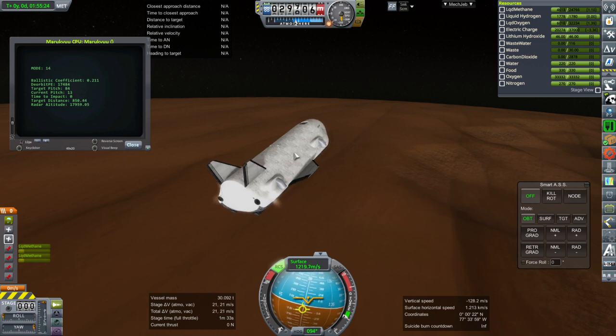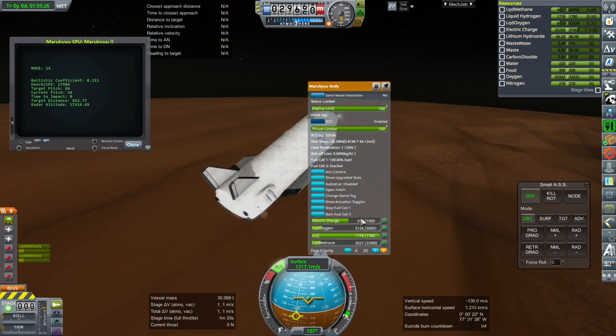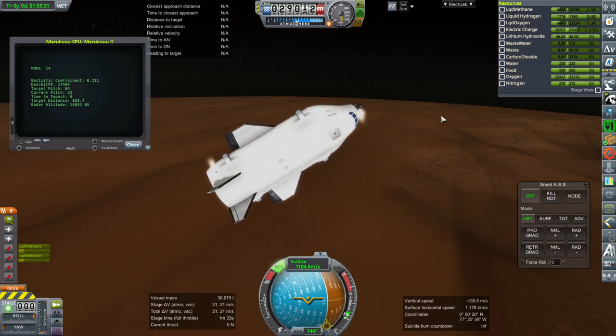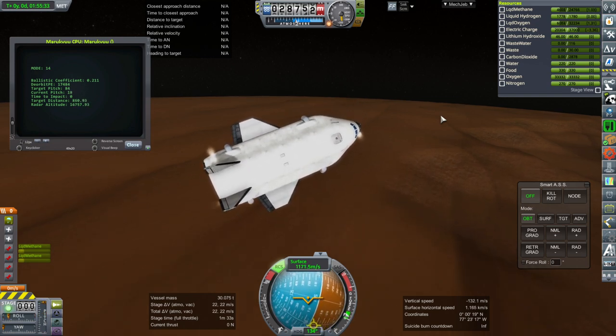And of course I moved the fuel back when I saw I was going a little bit too extreme and now it's having issues. But that's fine because we do have two drogue chutes on the top that will ultimately orient it for landing.